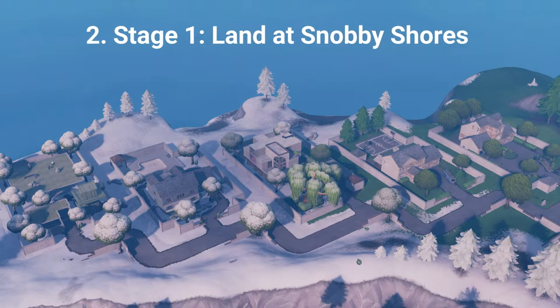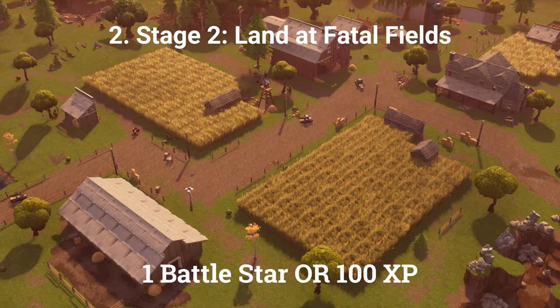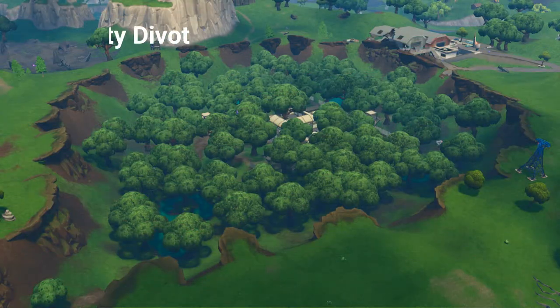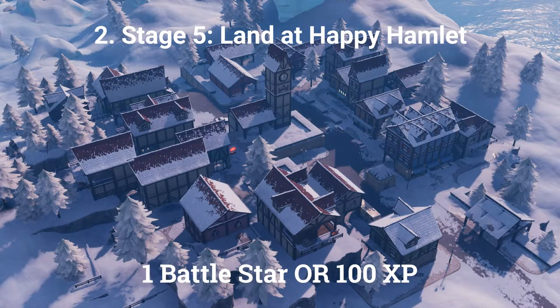The second challenge is a stage challenge. Stage 1: land at Snobby Shores for 1 battle star. Stage 2: land at Fatal Fields for 1 battle star. Stage 3: land at Sunny Steps for 1 battle star. Stage 4: land at Dusty Divot for 1 battle star. Stage 5: land at Happy Hamlet for 1 battle star or 100 XP if you are at tier 100.